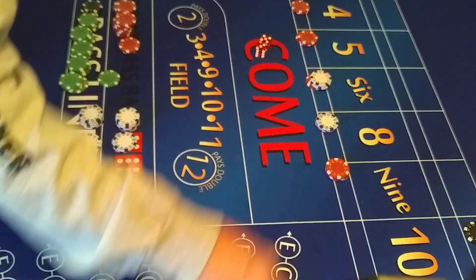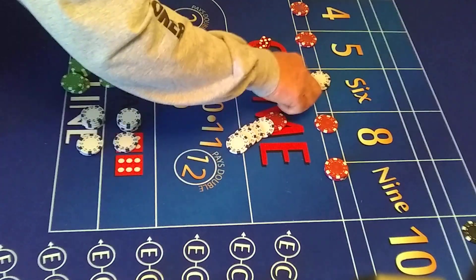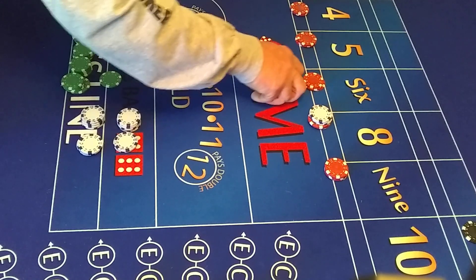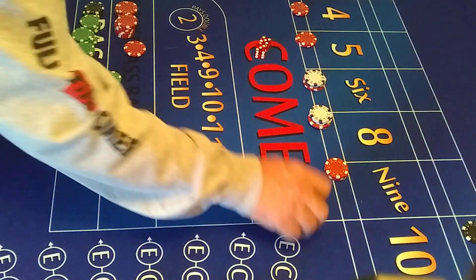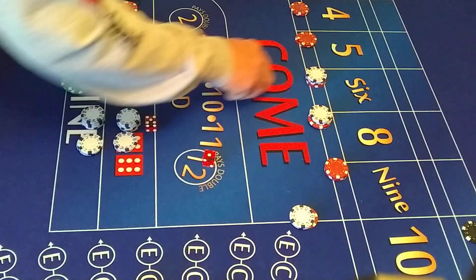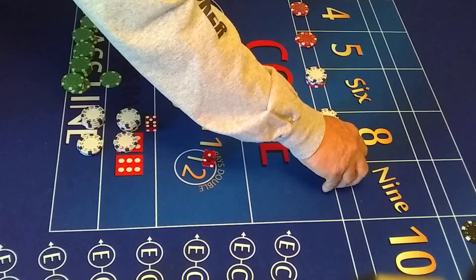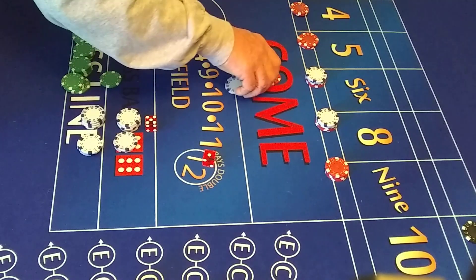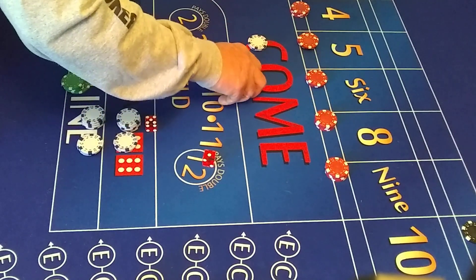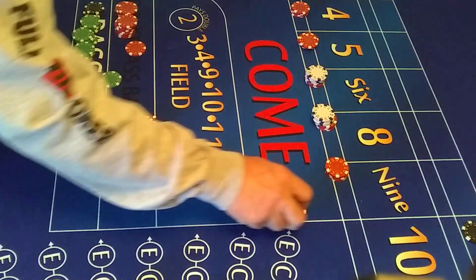$7 back — we need a couple good rolls here. Roll: 8. We lose the $7 hop back, but that pays $14. We'll raise these up to 3 each. Replace our hop. Roll: 6. Three units on that pays $21. We lose our hop. Let's see — we've got 4 on there, 3 on there. Let's go one more on the 5, one more on the 4. We'll raise these both up another unit — $24 will be on there.